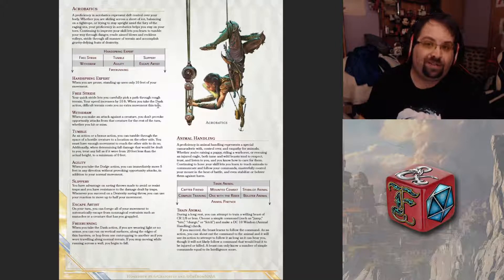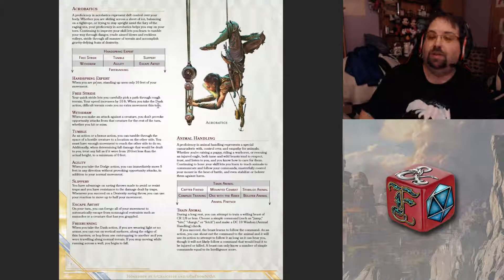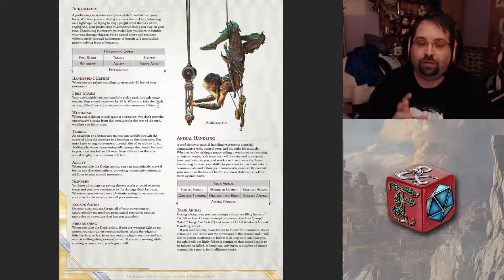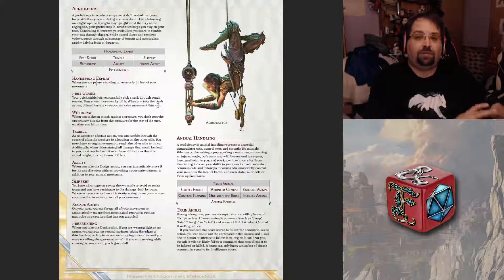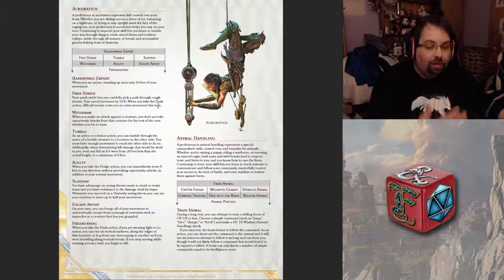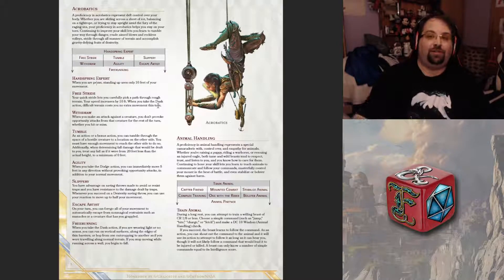So you still get that full 40 feet of movement, only costing you a bonus action, so you can get to where you need to get to. These are really cool and different ways to customize your character that aren't really available in the feats from the Player's Handbook, Dungeon Master's Guide, or whatever expansion you've used — and of course, yes, Tasha's.